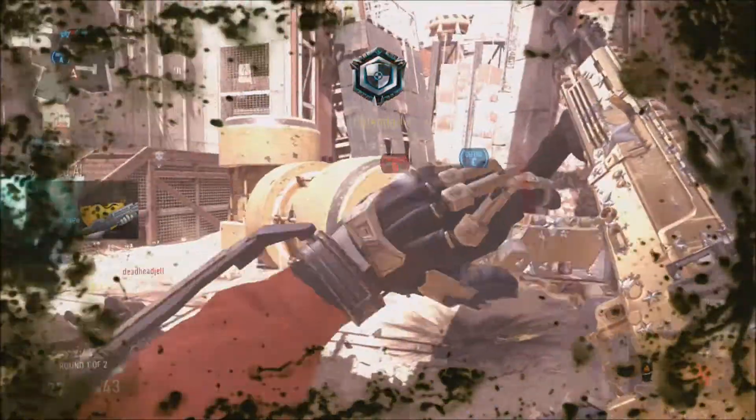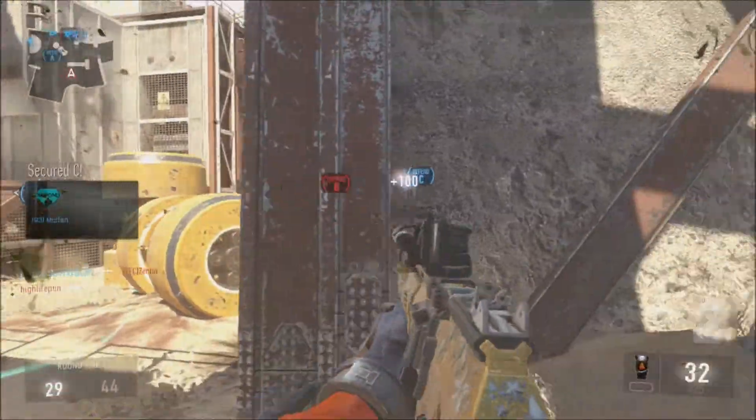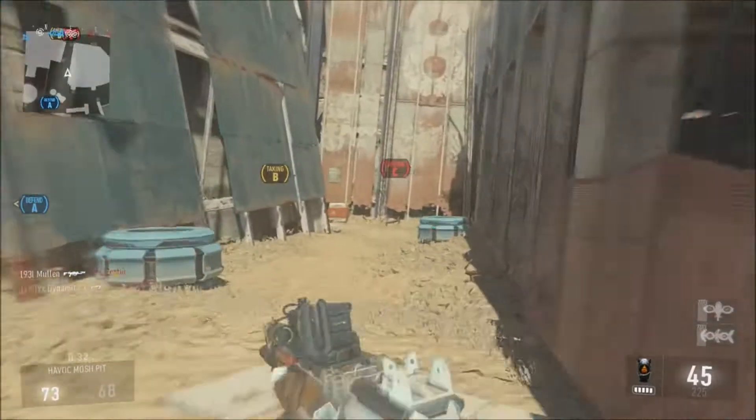I'm calling this one the AK12 Heat Seeker, and as you guys can see on the screen today, we are using the AK12 with the hair trigger, the thermal sight, grip, and the extended mag. For perk one we're using lightweight so you can jump around and get all over the place real quick.